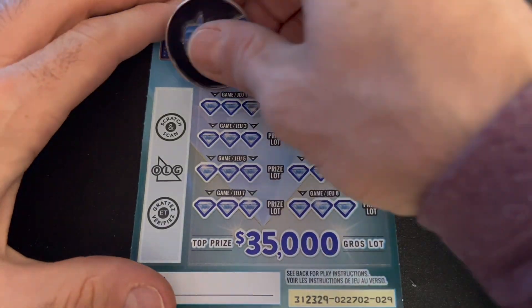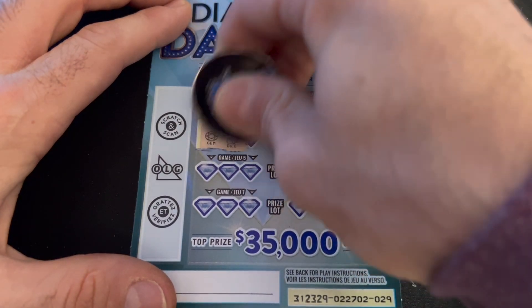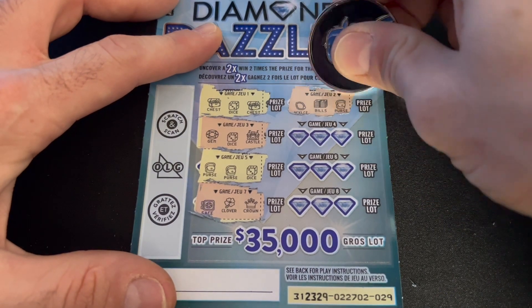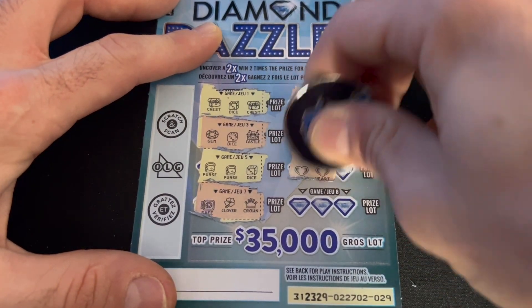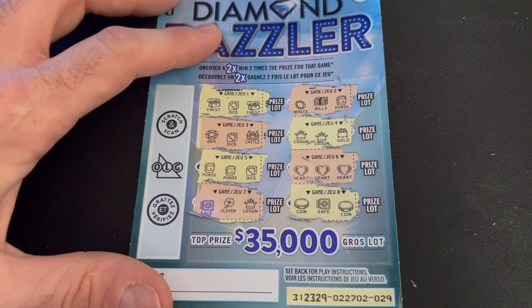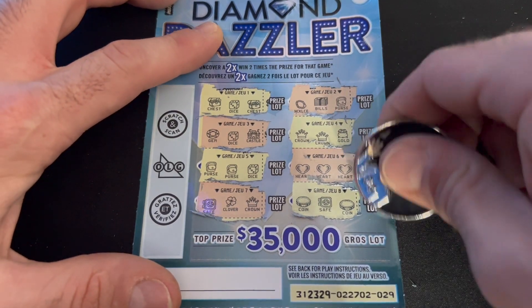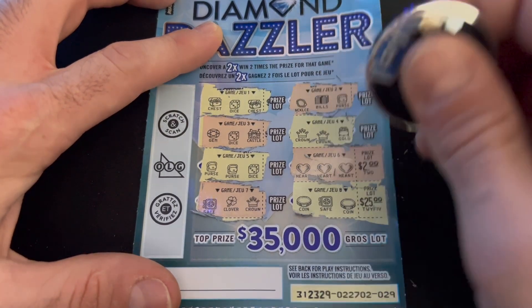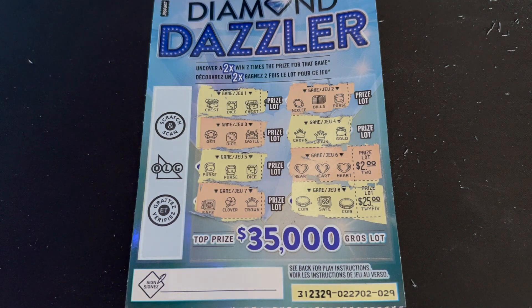Let's see if we can get our money back on this book. Two chests and a dice — nothing. Two purses and a dice — nothing. No matches. Two crowns and a pot of gold. Three hearts — we got back-to-back winners! Ticket 29. Oh my gosh, I scratched the wrong one — my heart. Okay, fine. That raises us up to $35. At least it was a $2 win, not something more impressive.